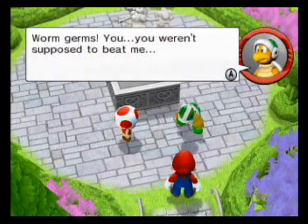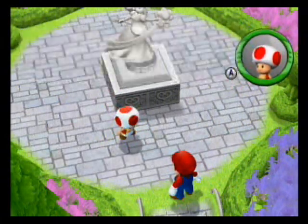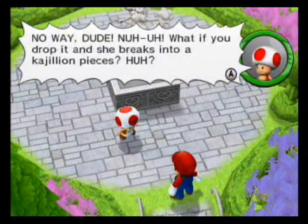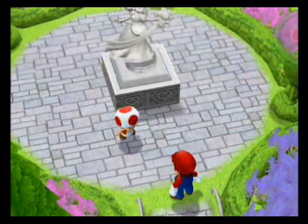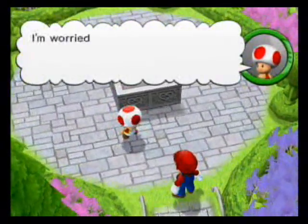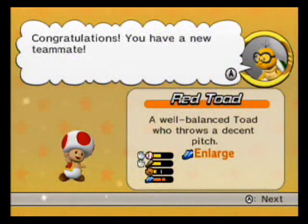We thank the defeated enemy and consider taking the Daisy statue - no way, what if we drop it and she breaks into a kajillion pieces? But we need something heavy for the fountain switch, so okay - promise not to drop her! You got the Daisy statue; it seems quite heavy. Nintendo logic - we can lift large objects but won't be able to see it. A Red Toad also joins, well balanced with a decent pitch.